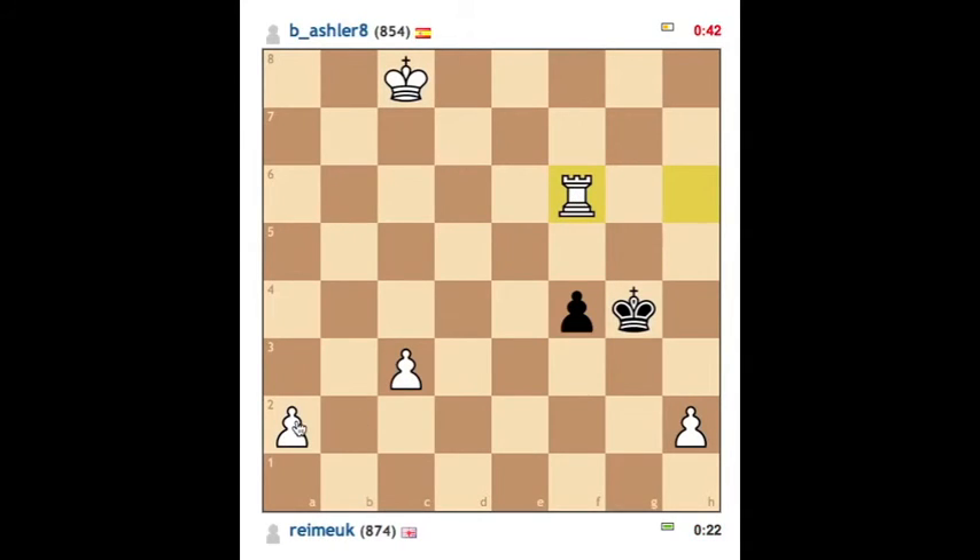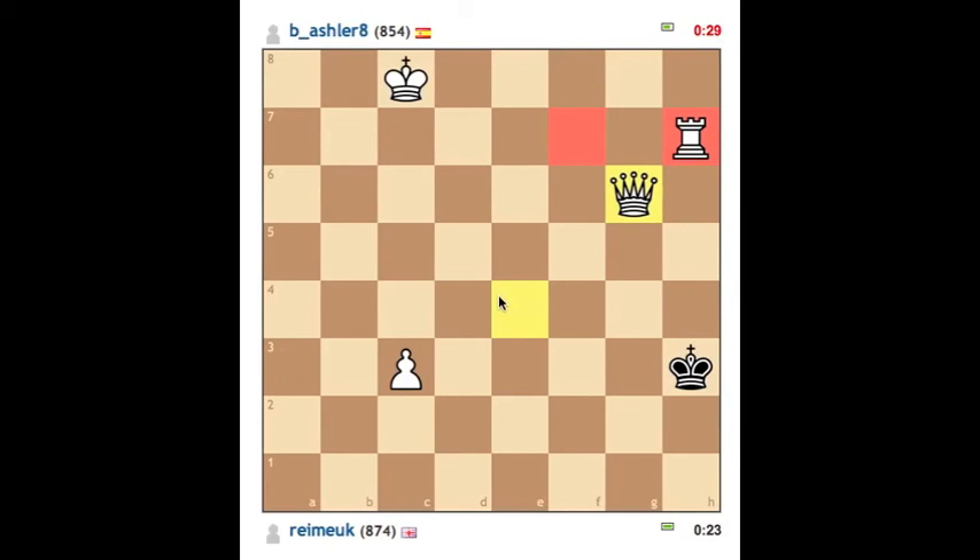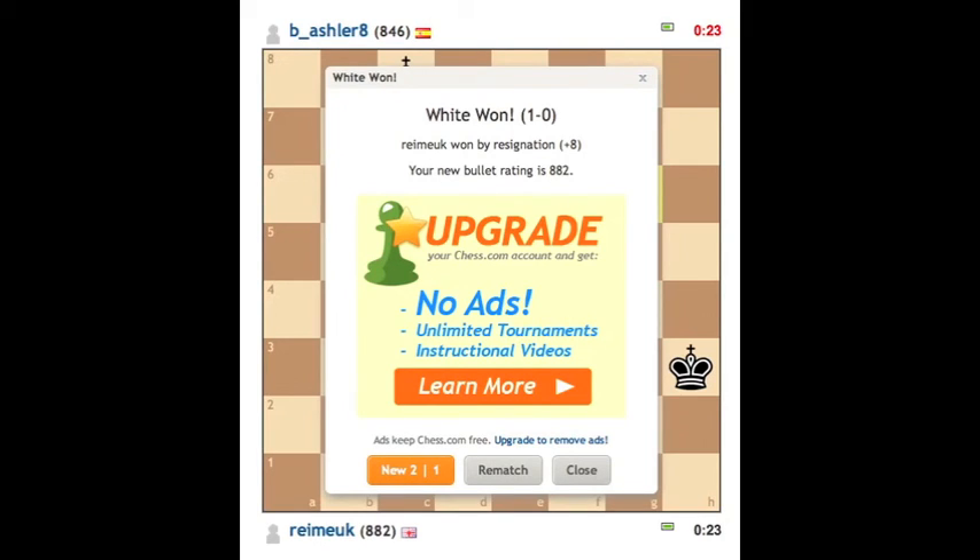I managed to avoid my standard trick of stalemating. I might go for the lazy option and just sack the Rook, because I can always get another Queen or two. Actually I don't even need to do that. Now I can just pre-move my way to a Queen, and then it's an easy checkmate provided I don't completely make a mess of things and stalemate. He's done here — and he's going to resign. Anyway, see you next time.